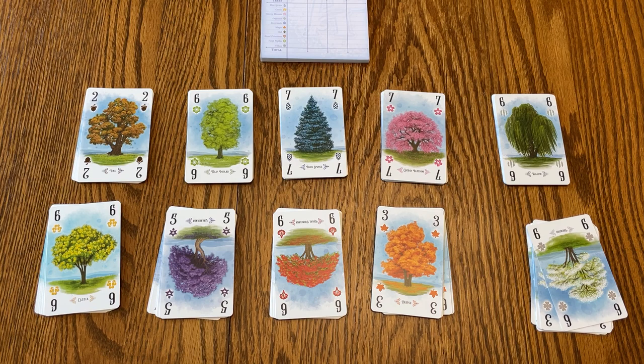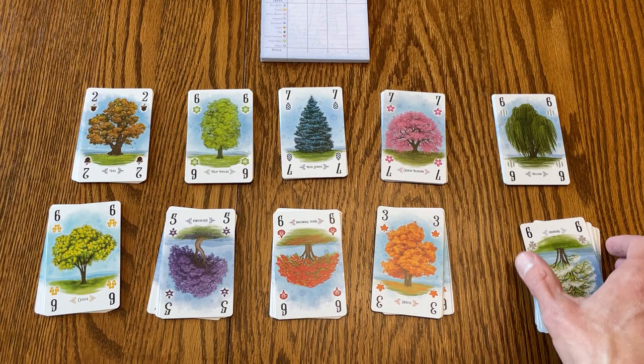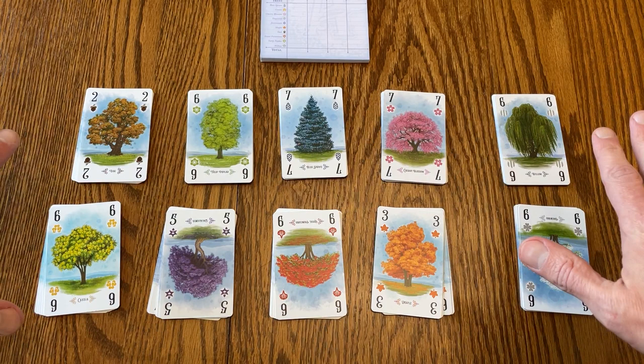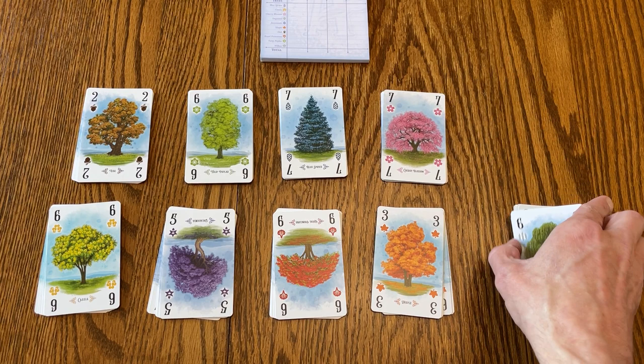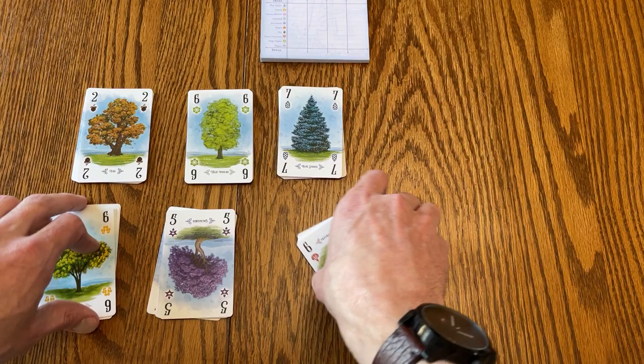Let's look at the setup. The initial setup is just slightly annoying because you need to sort out all the cards into the 10 different suits or types — they call them species in the instruction book. The art is beautiful, but it is kind of hard to tell them apart when you sort them out quickly. You use cards based on how many people are playing: four-player uses all 10 sets, three-player uses eight, and two-player uses six.